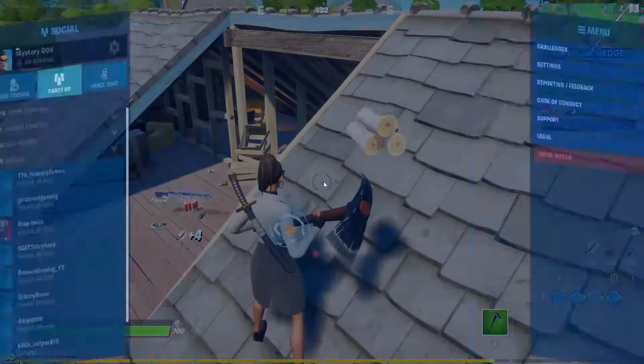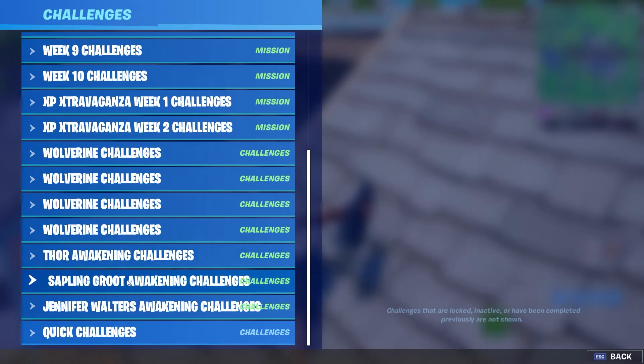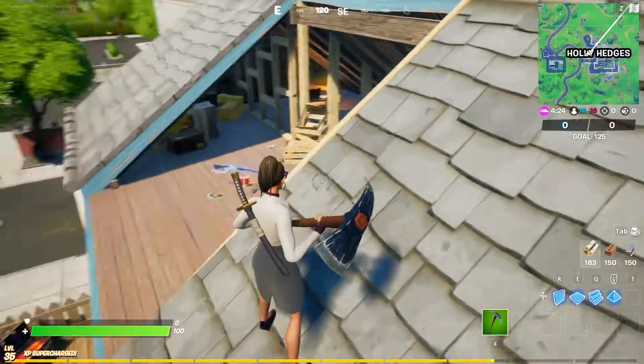Alright guys, for this challenge we're going to be doing one of the Sapling Root Awakening challenges, and that is to rescue Sapling Root from Holly Hedges Nursery.